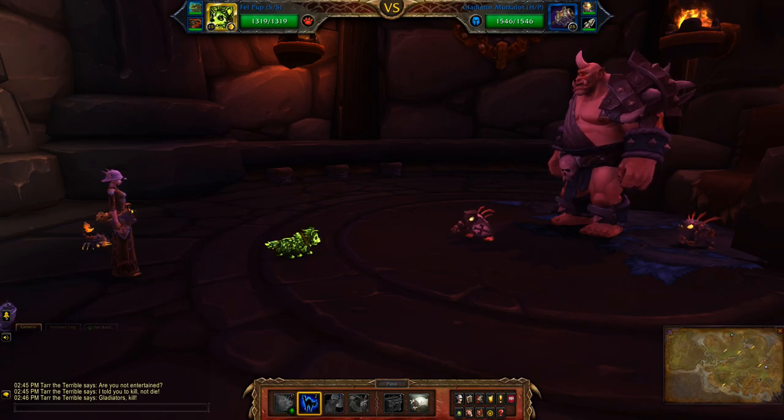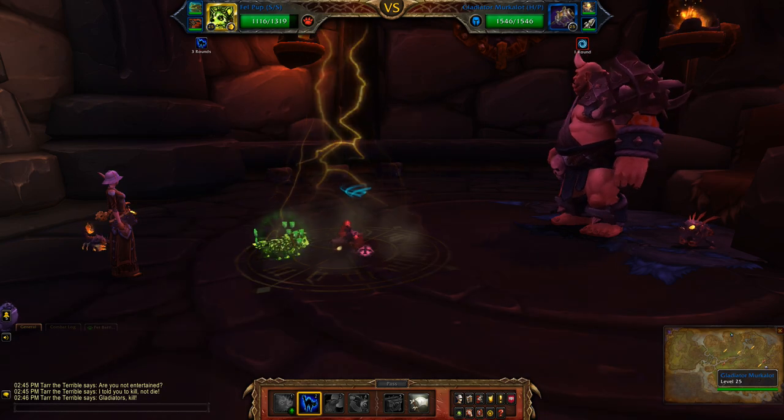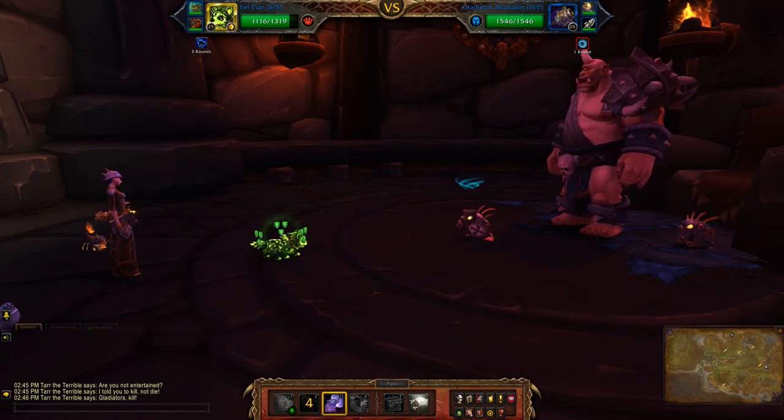First off I'm going to hit Crouch. You have the advantage of being faster than the first two pets, so you should be able to take them out without too much trouble.